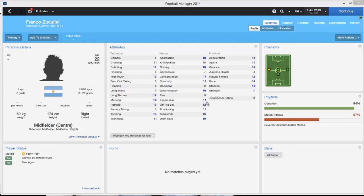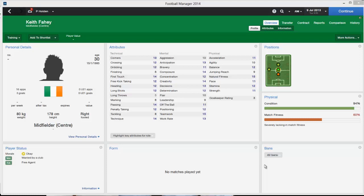Moving on to central midfielders, we have the Argentinian Franco Zuccolini — brilliant marking and aggression, a bit more of a defensive-minded midfielder. Next up is Keith Fahey, the Irish central midfielder, 30 years old with decent attributes. They're not amazing, these free players, but they're the best you can get for free — 12, 13, 14 attributes. Here we have another Austrian with 20 caps, 28-year-old Jürgen Sommel, who has good leadership. That's a change — it's gone from influence to leadership in FM14.